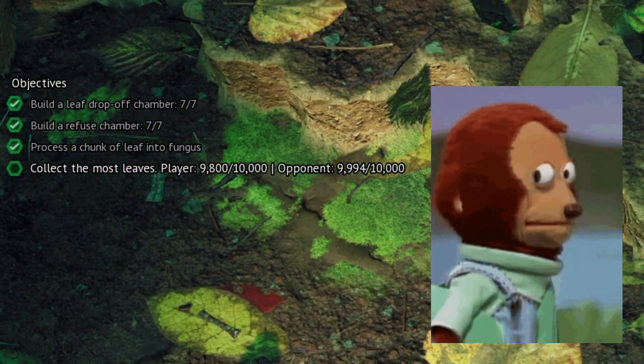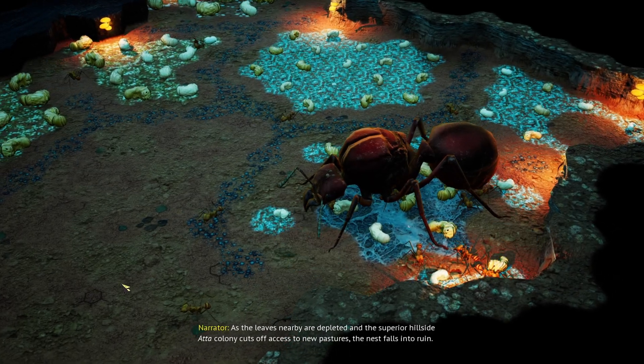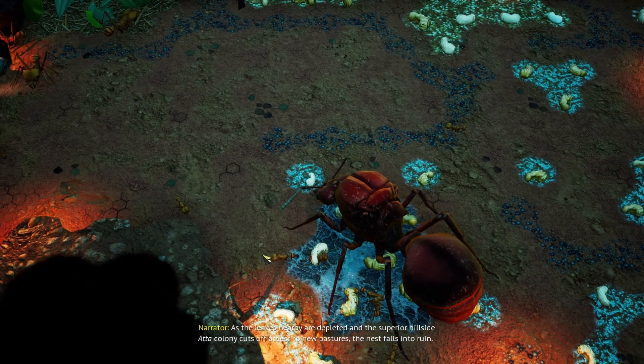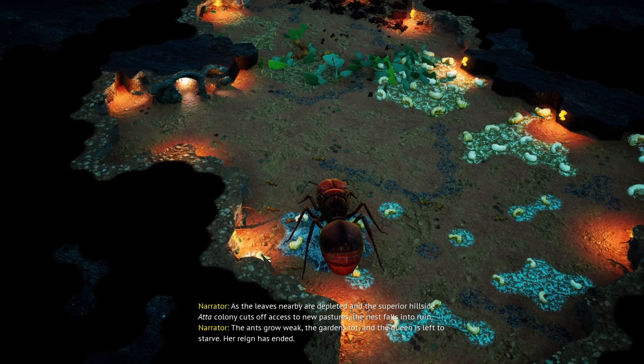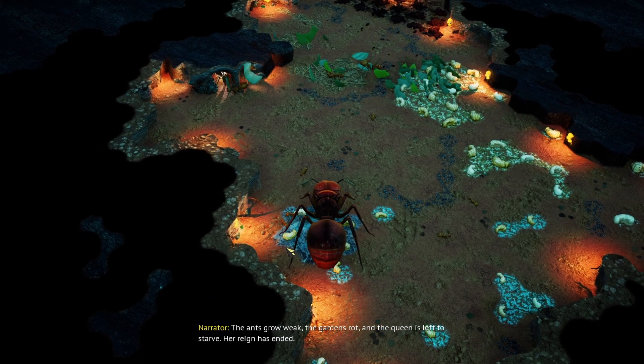A few minutes later... As the leaves nearby are depleted and the superior hillside Atta colony cuts off access to new pastures, the nest falls into ruin. The ants grow weak, the gardens rot, and the queen is left to starve. Her reign has ended.